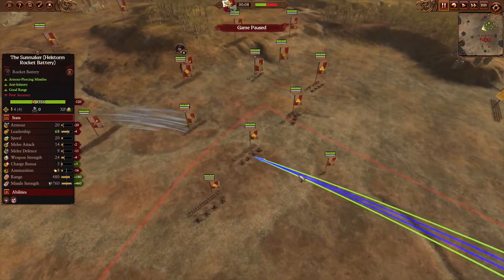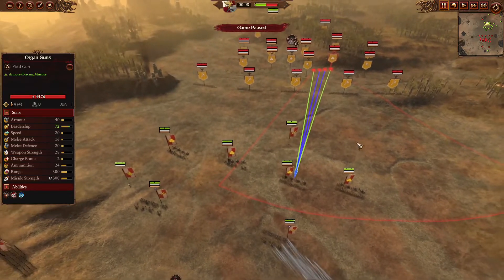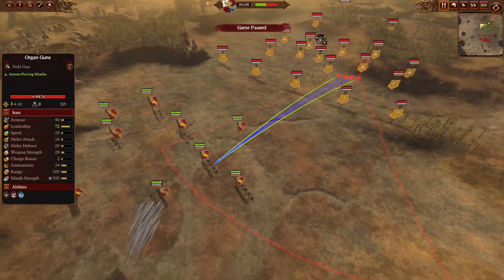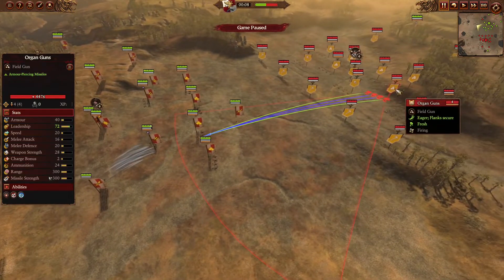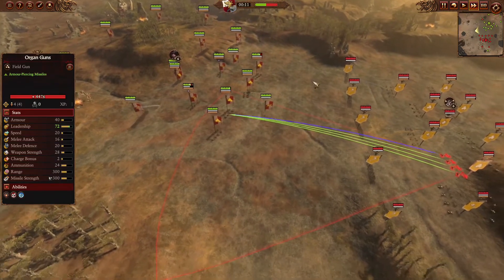Normally, with double Sunmaker, I think I'm pretty confident in taking on the dwarf artillery, but Saber's Ragnum has the choice to pick the map, and he is picking a very clever one — the Pillar of Bones — allowing the organ guns, which are relatively short in range, to immediately reach their target as soon as the battle begins.